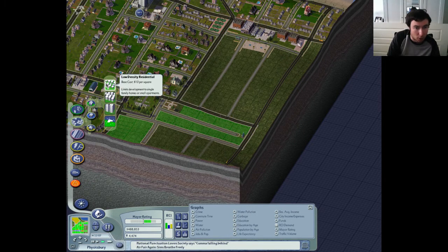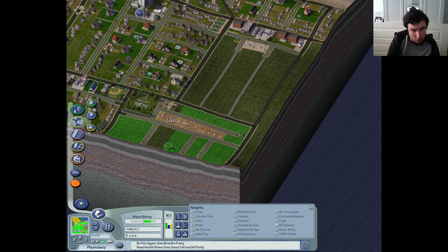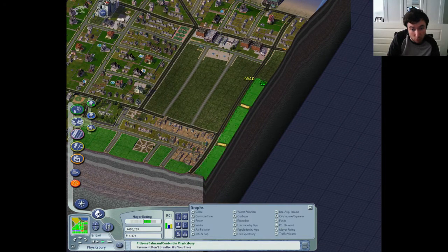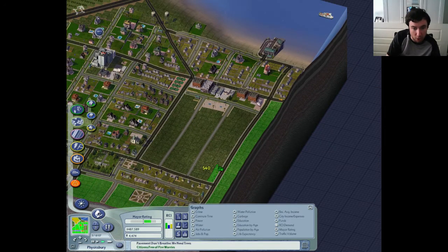Do that then. Flatten the whole land. There we go. Large flower garden on the corner. Excellent. And then of course I suppose we could just fill that whole thing in there, because it makes sense - we've got development on all sides here. There we go. Two by two is okay. That'll do. Brilliant, just fill it in.